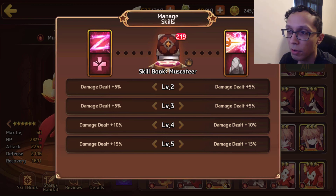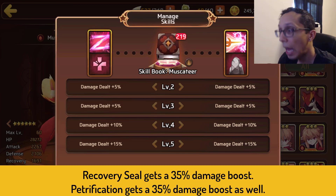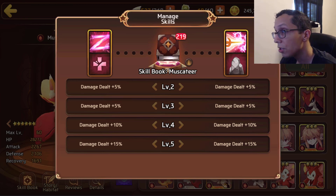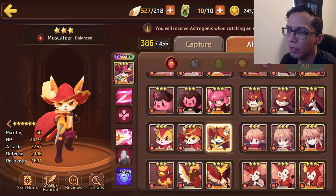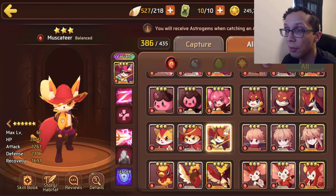Looking at the skill books, Recovery Seal receives a 35% damage boost and Petrification also receives a 35% damage boost. Since he's single target, there is a slightly higher damage multiplier compared to AoE mons, so keep that in mind. Recovery Seal is useful in situations where you need to prevent a mon from healing so you can burst them down.